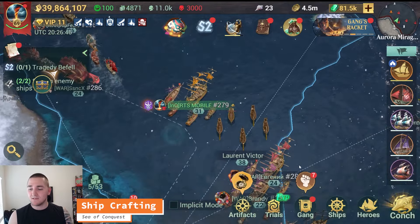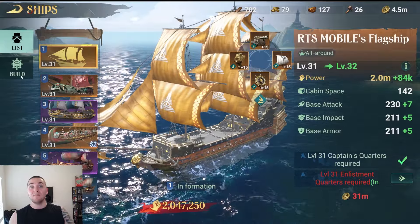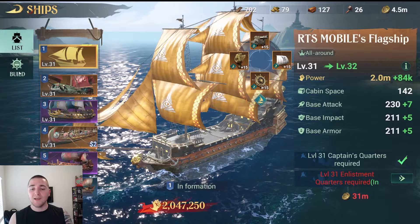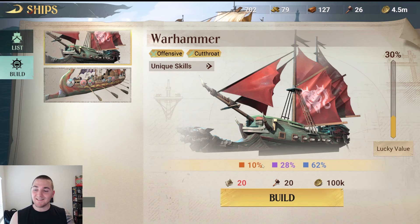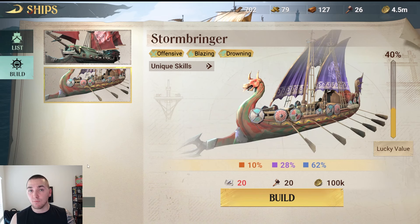This is an exciting time. In Season 2, we unlock this fantastic new ability within your ship menu to click on this build button. This does not exist in Season 1. You can technically craft the blue ships in Season 1, but you can't really build a ship until Season 2. The build feature opens up this nice little interface that shows you all the ships you can craft. In Season 2, you can only craft the Warhammer and the Stormbringer.